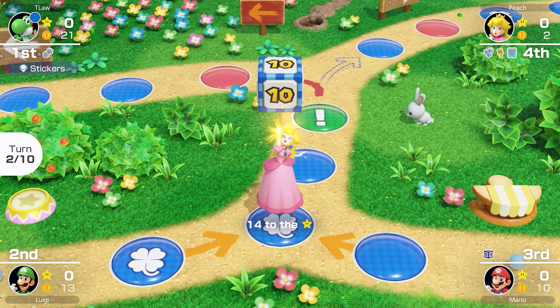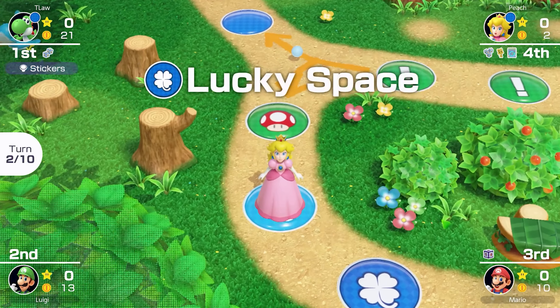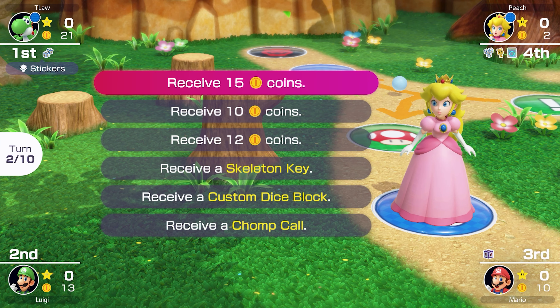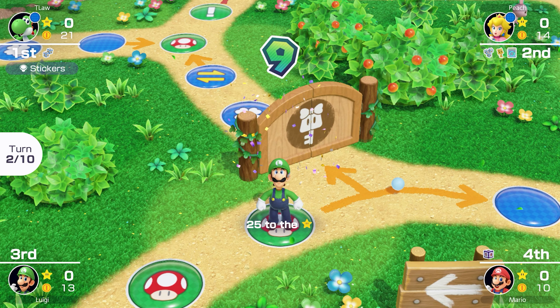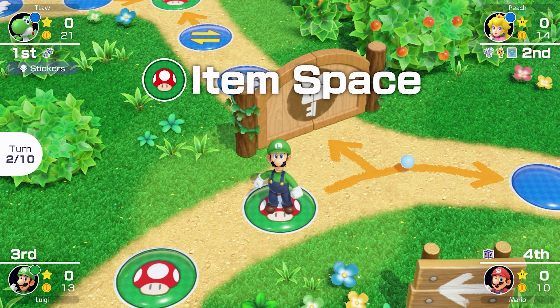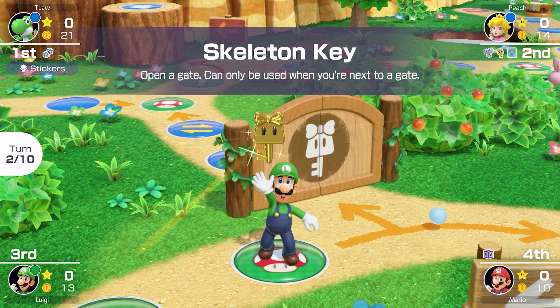Peach is trying to steal my star, and that is a great roll. Luckily she only has 2 coins, so unless she gets coins from this lucky space — which she probably will — we're fine. But of course she gets 12 coins, which means she only needs 6 more. Big roll from Luigi — that's what he needs. You love to see it. However, for some reason he wants to have another crack at the item space. This time he gets a skeleton key. Huge move.